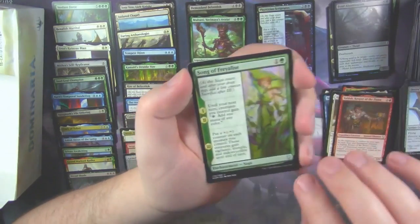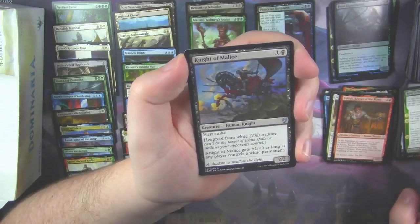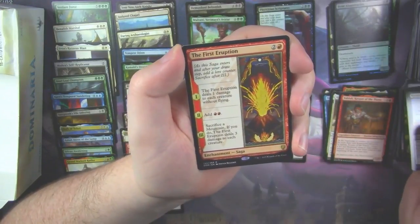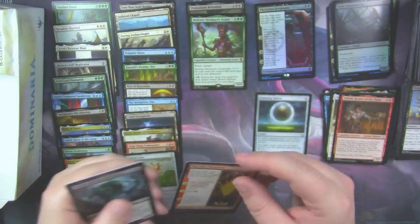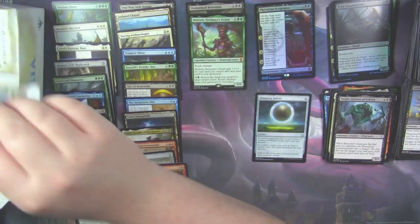Another Song of Frailties. Knight of Malice. And our rare is the First Eruption. With another Yargle — the Yargle Man.